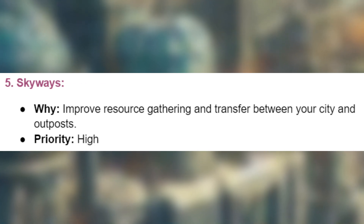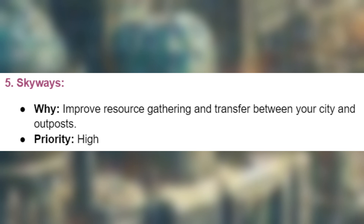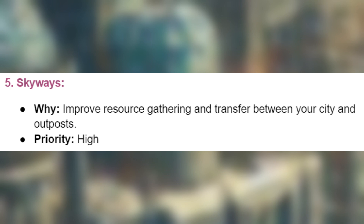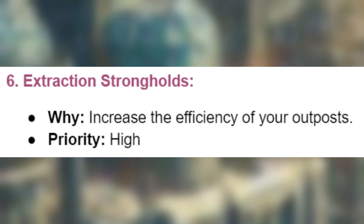5. Skyways. Improve resource gathering and transfer between your city and outposts. 6. Extraction strongholds. Increase the efficiency of your outposts.